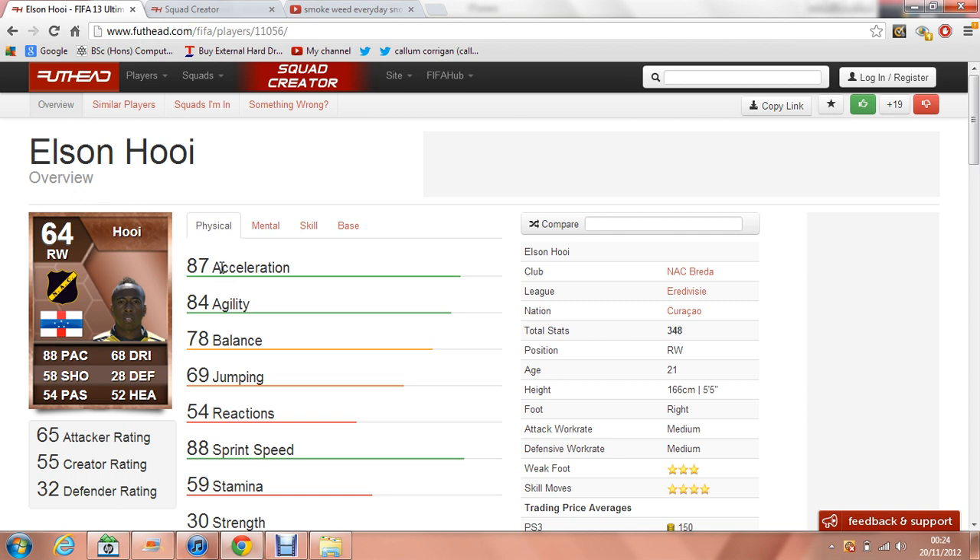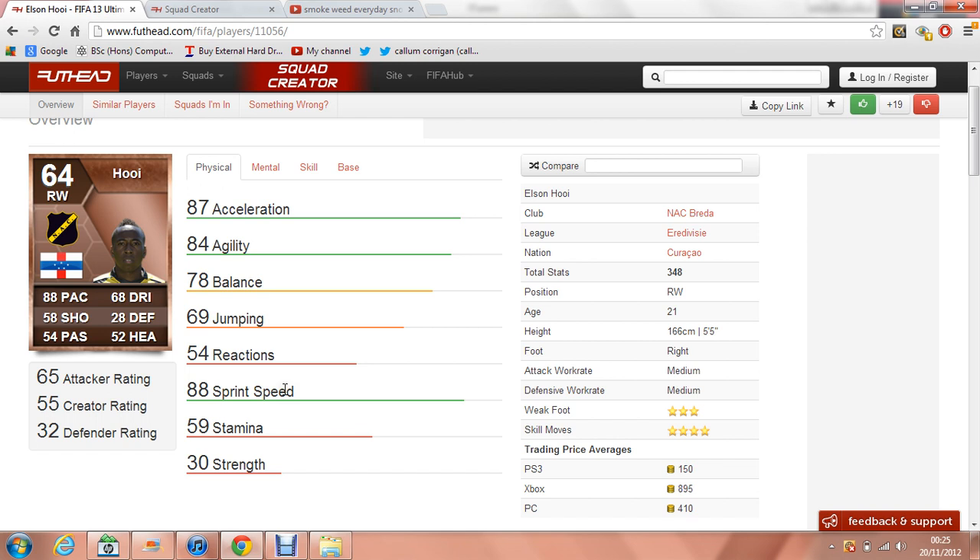Physical stats: he's got 87 acceleration and 84 agility. This guy is just so good — I can't even find the words to describe him for a bronze player. If you get the ball at his feet and you can run into space with this guy, he'll build up to his top speed so quickly your opponents will not know what's hitting them. That acceleration will burn past everyone. Then he'll hit the top speed and no bronze defender is catching him. He's got 87 balance, which means he's not going to get pushed off the ball too easily. And there's 88 sprint speed — once he gets up to that top speed, you're never catching him.